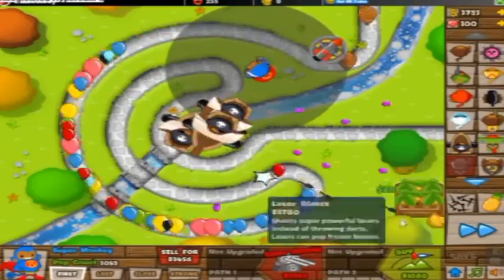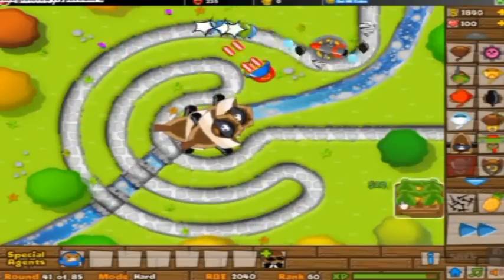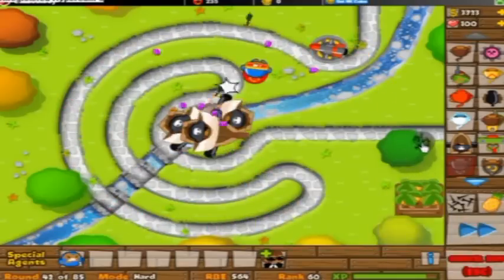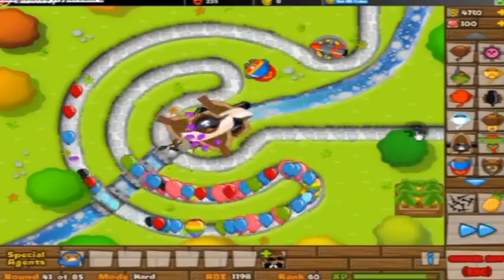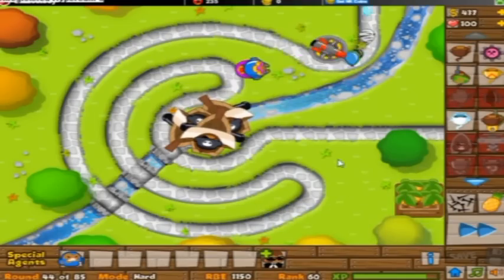So like I said, you're going to want to fit as many of those Monkey Buccaneers as you can. And then as soon as you get three of those, with two upgrades on the left side and one upgrade on the right side, you are going to want to start saving up for a super monkey, because you're really going to need a super monkey in this.